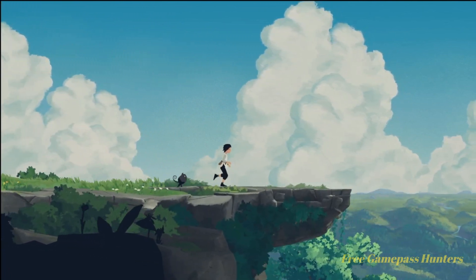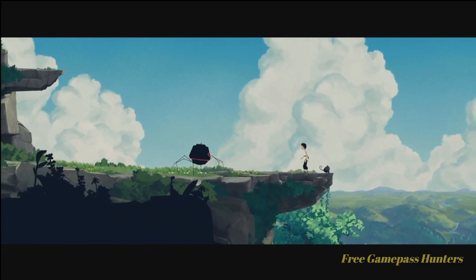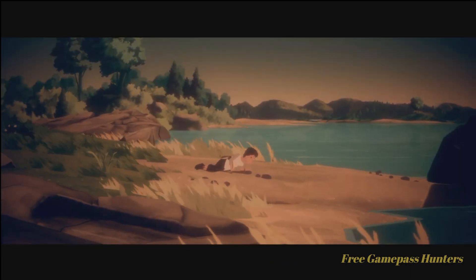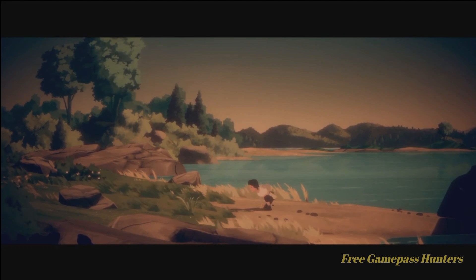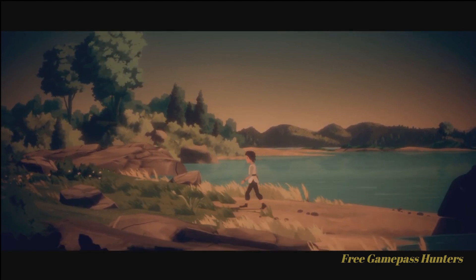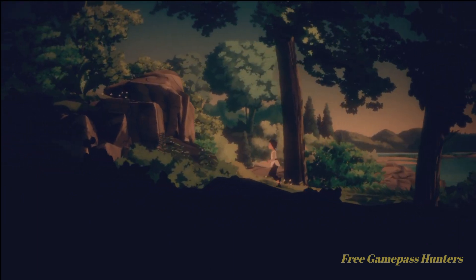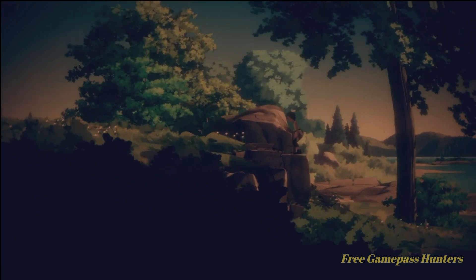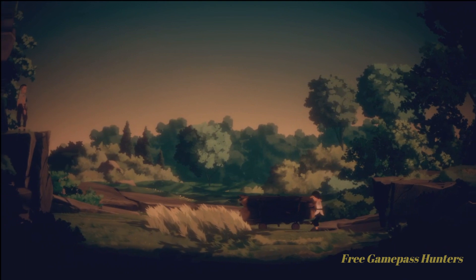Don't worry guys, spoiler alert — she survives, but I'm assuming she gets knocked unconscious, because now we're in kind of a dream state here. It is exactly the same as what we did in chapter one, and once we got control, go ahead and head to the left, just like in chapter one. Jump up, and you guessed it — we need to move the cart to the left.